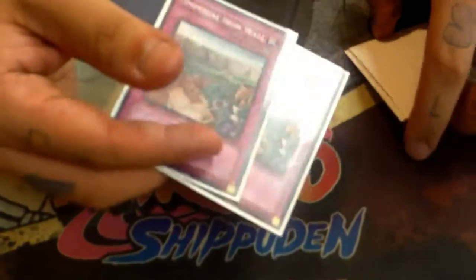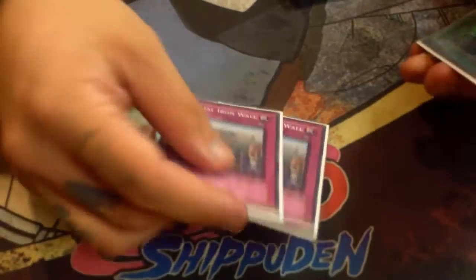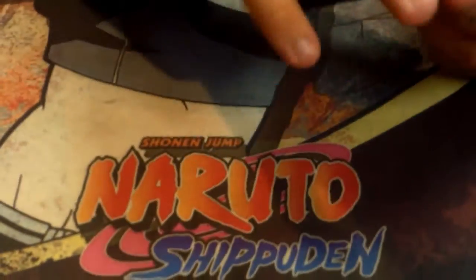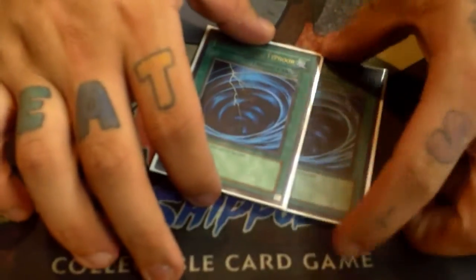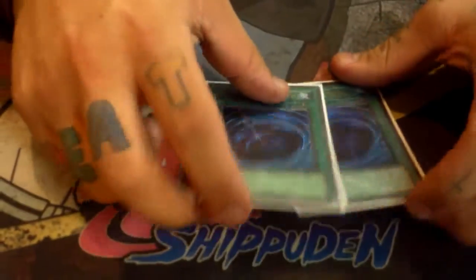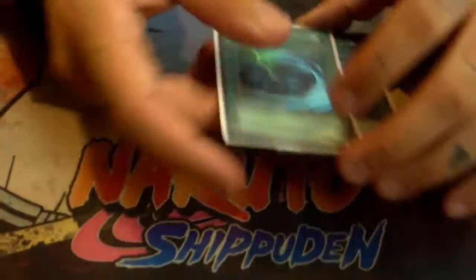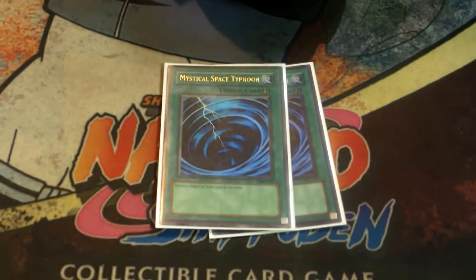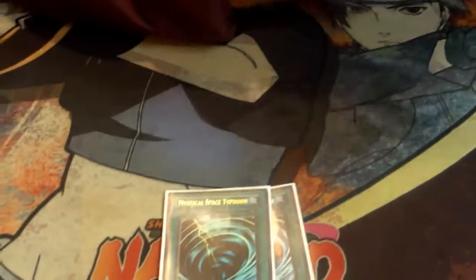Two Imperial Iron Wall — good against Cosmos, Ritual Beast, Macro Monarchs, and Infernoids. And then just two MSTs — to get rid of back row, floodgates, Anti-Spell Fragrance, Skill Drain. This deck really loses to Skill Drain, which is kind of why I also play Galaxy Cyclone in the main. Floodgates are really problematic for this deck.